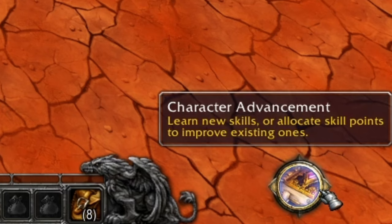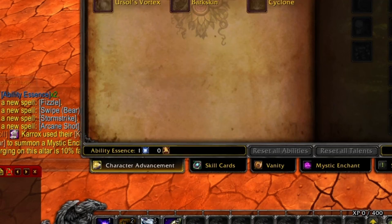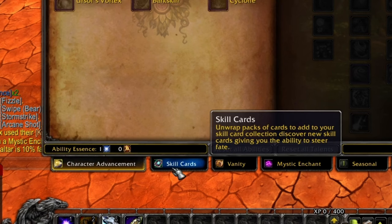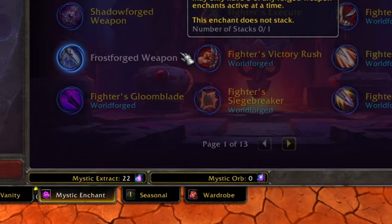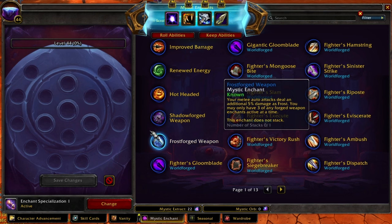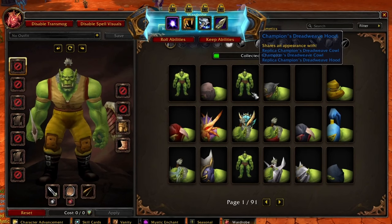There's a custom icon on the screen named Character Advancement, also bound to the N key. It opens a completely new interface from Ascension. Down at the bottom, you've got a couple of tabs: Character Advancement, Skill Cards, Vanity — which covers all cosmetic stuff like mounts and item looks — Mystic Enchants, which is another new system that upgrades your current abilities, Seasonal Achievements, and the Wardrobe, which is the transmogrification system that works basically the same as retail.